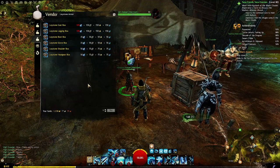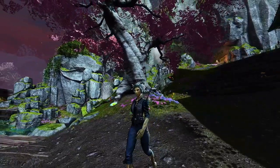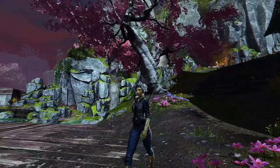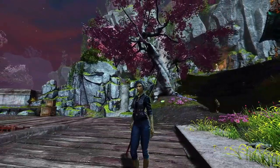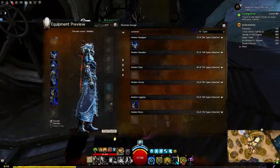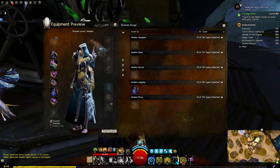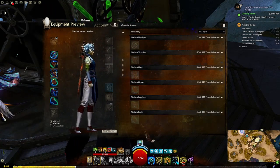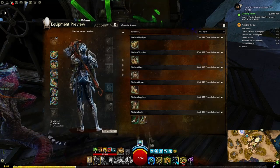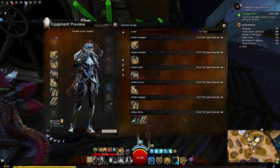Each expansion brings with it their own set of armor, with most of them being available by mostly playing the storyline and filling in the rest with collections from their respective maps. Path of Fire, Living World Season 4, Icebrood Saga, the latest End of Dragons, and not to mention the Gem Store — all of these have some amazing sets. I think we've covered a good number already, and you're well on your way to creating a good and unique look with these gear pieces.